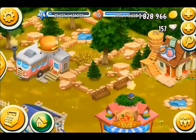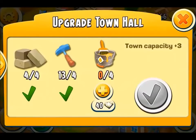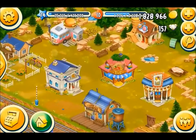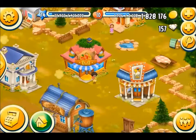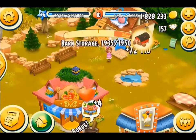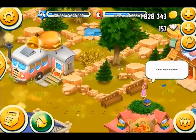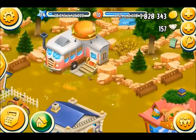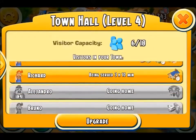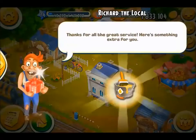Not enough resources for the spa yet — looks like I need to collect more gifts from my visitors. Not enough resources for the town hall either. Let's jump ahead then.